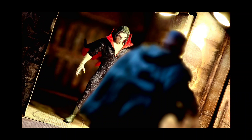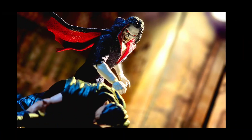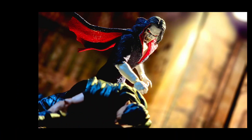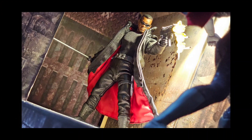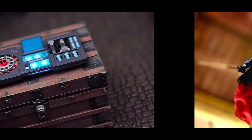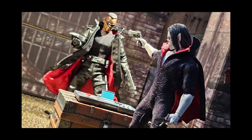A guard tries to sneak up behind him, but Morbius disappears, hangs on the wall behind the guard, attacks him real fast, and goes for the bite — thirsty for blood. Blood gushes out of the guard's neck as Morbius feeds. Morbius then realizes he's even more powerful than before and goes on his hunt to find his wife. A guard tries to stop him coming out of a tunnel, but Morbius grabs his gun and knocks him out. Then someone else is here — it's Blade, the Daywalker. Blade calls out Morbius, saying it's over for him, and fires — but Morbius disappears.